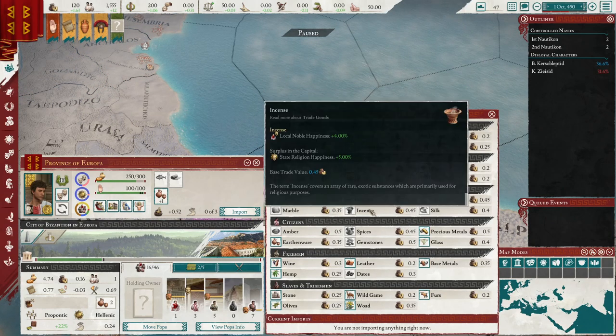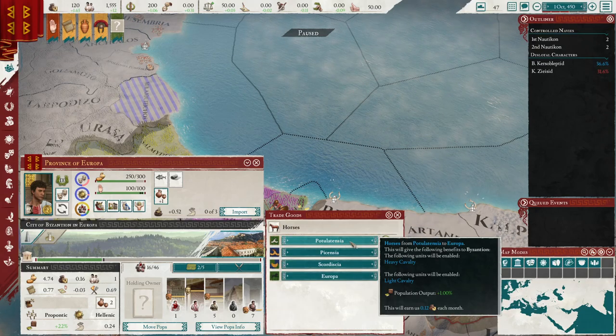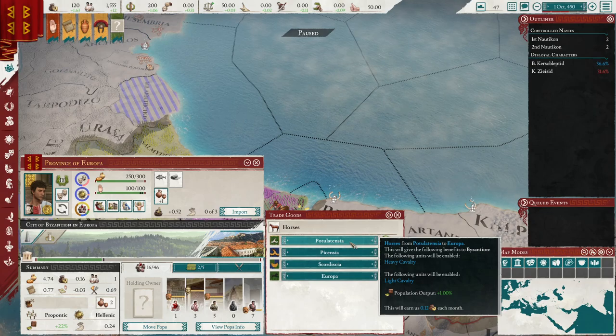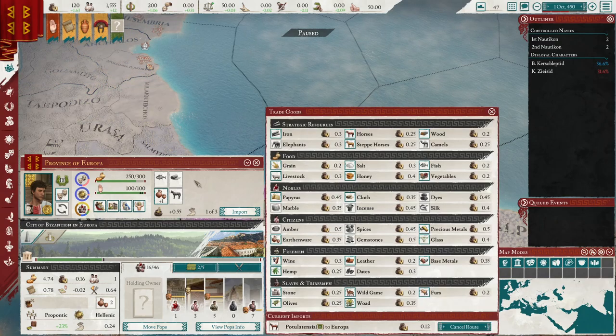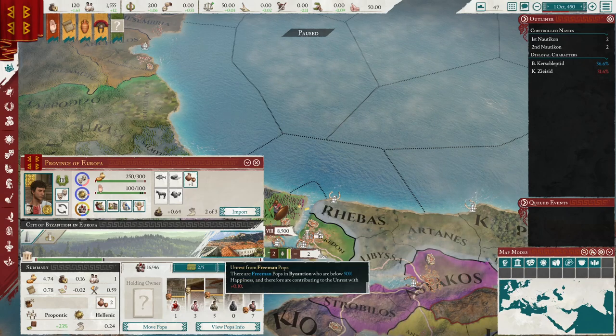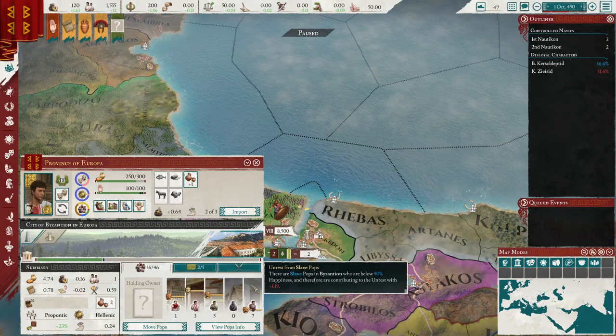We want to import some goods here. I love just how much easier it is to sort all this stuff. I think we want to get horses from — I'm going to have a lot of trouble pronouncing these names, Latin and Greek aren't my strong suits — let's say Potulatensia, and this will help with population output and also allow us to recruit light cavalry. Since we can't auto-build light cavalry, we're going to have to rely on importing horses to build levies. Let's get base medals — this helps with our light infantry offense and also with our freemen. We're going to want to increase happiness for our freemen so we don't run into any issues early on.